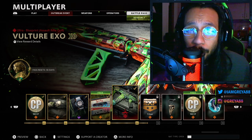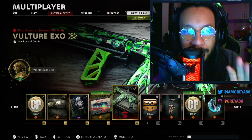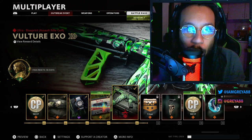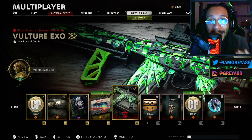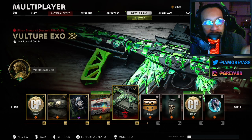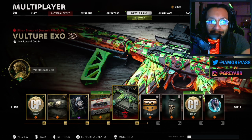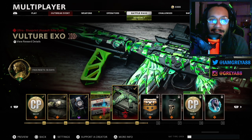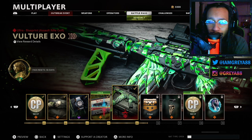Alright, what's going on guys? It's your boy Gray here, welcome back to the channel. We just got a crazy Season 2 update and the battle pass has something we've never seen before in Black Ops Cold War. This is the very first reactive camo blueprint in Cold War — it's called the Vulture Exo, a blueprint for the brand new assault rifle, basically the Galil, but in this game it's called the Fara 83. I hate doing this but I did it today for the content — I actually purchased 95 tiers using COD Points to bring you this video.